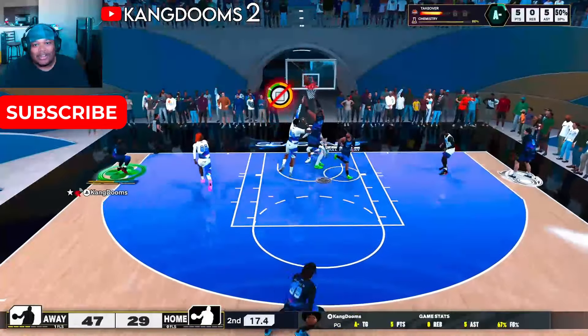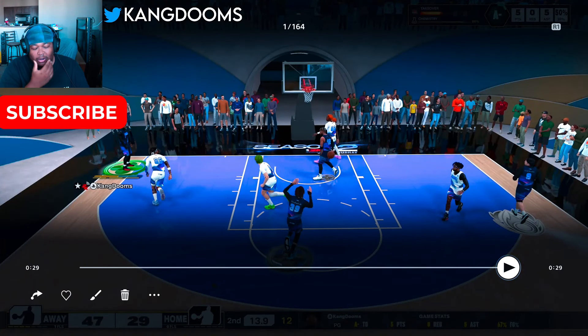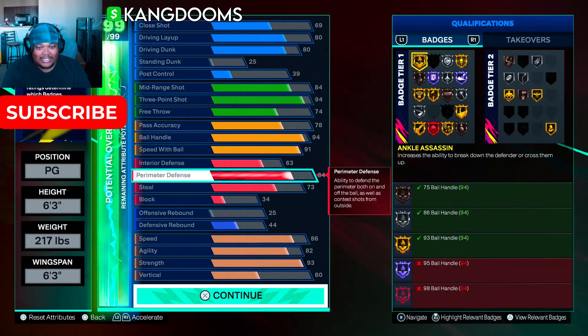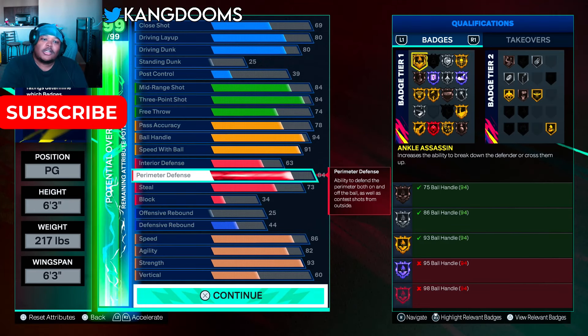I'm wondering if interior has anything to do with it — I feel like it doesn't. I jumped out on my vert, which is only a 60, and he contested pretty strong. But to me that's all strength — 93 strength is what that felt like on that play. I shouldn't have gotten that stop, honestly. This is 2K25 where there's just so much unexpected randomness with animations — that's how this game plays.